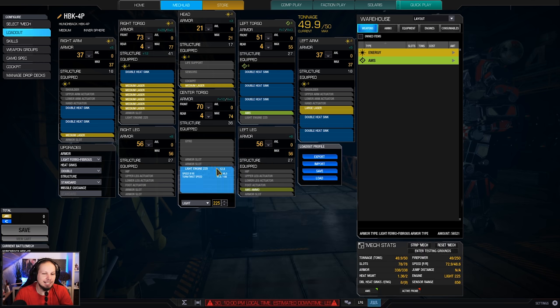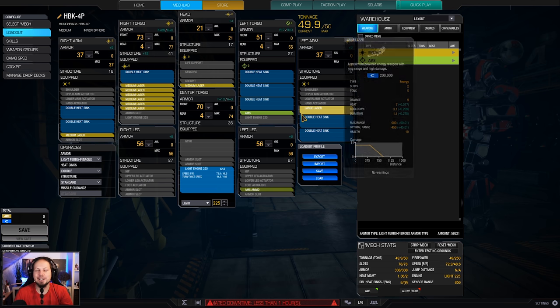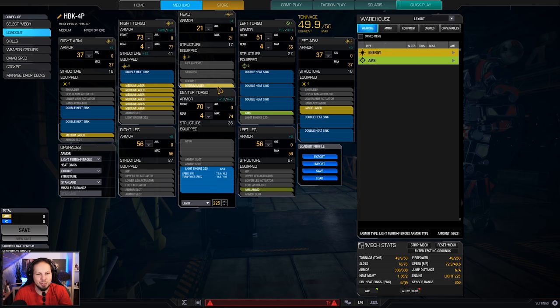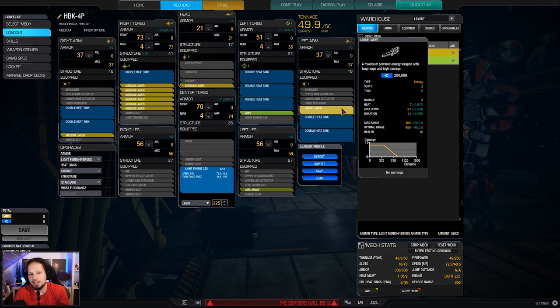Sadly, we have nine energy hardpoints, and I would gladly use nine medium lasers, but I don't want to run into ghost heat. Therefore I'm using eight of them, and I have a large laser on my left arm to just complement the build.